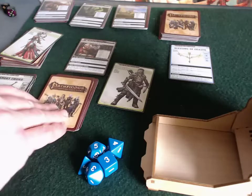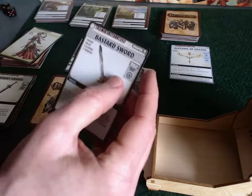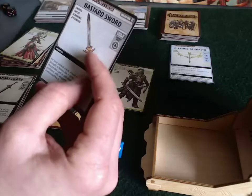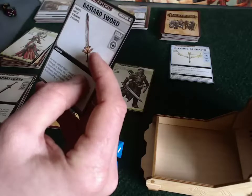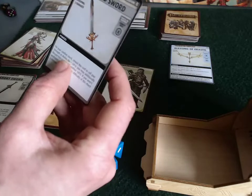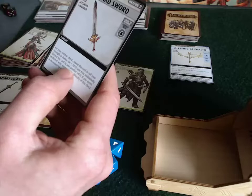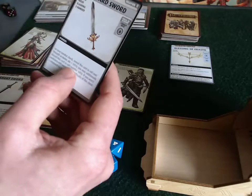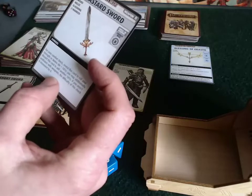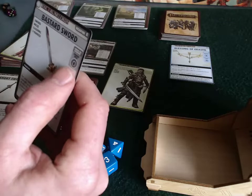So he's going to explore now at the general store. He's encountered a weapon, so no free exploration. But this could be really good — it's a bastard sword. It's a two-handed weapon, so he can't use a shield with this. But for his combat check, he could reveal this for an extra d10. That's even better than his longsword, which is a d8. So this could be a really, really good acquisition for him, if he can get it.